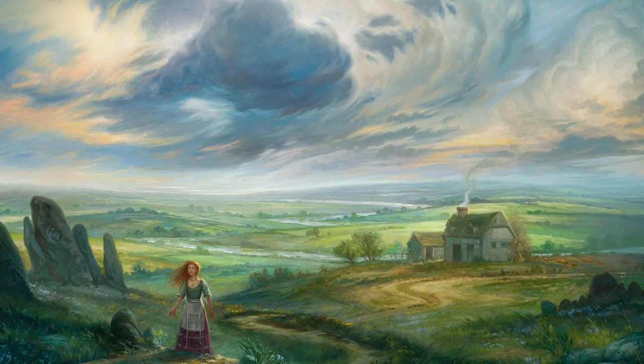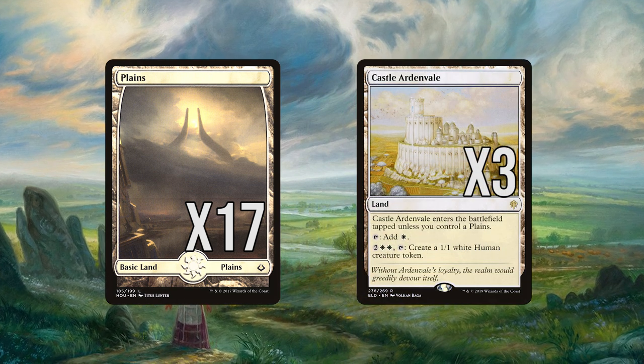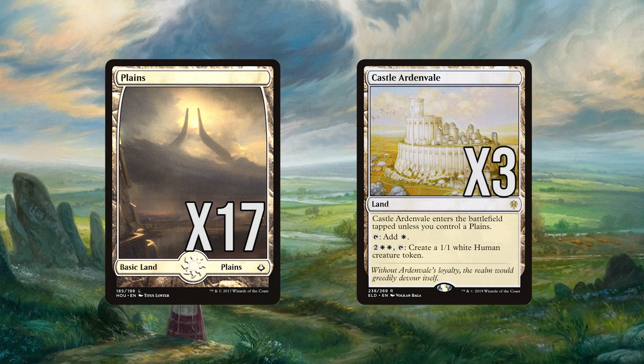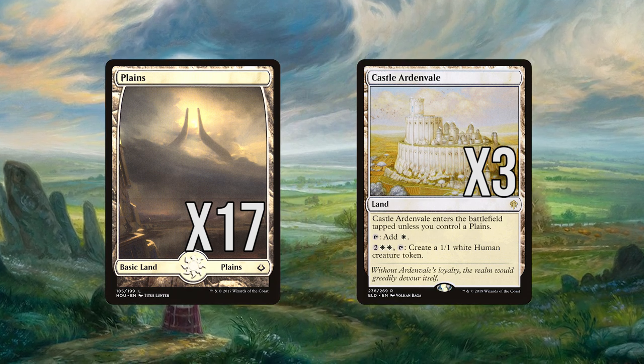The mana base is very straightforward: 17 Plains and 3 Castle Ardenvale. The castles are there as a way to provide inevitability against more controlling decks or to provide an emergency blocker in a racing situation. This fulfills a similar role to Legion's Landing but without having to take up non-land slots to fit it.